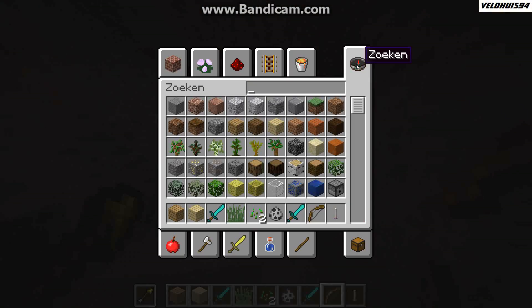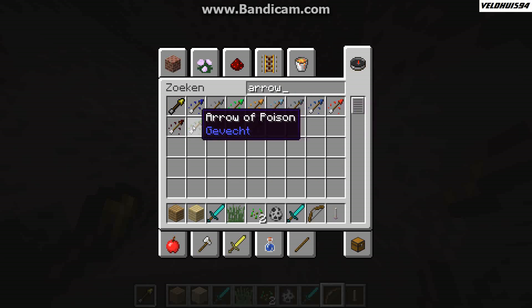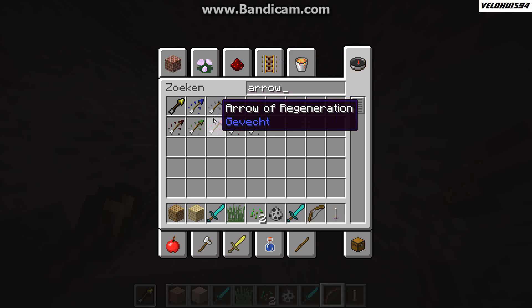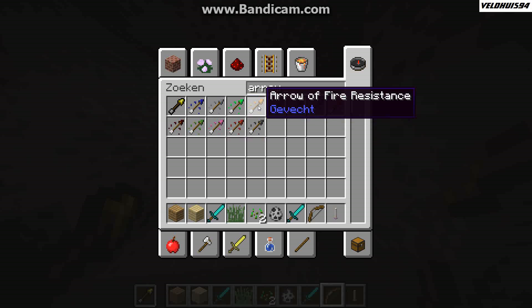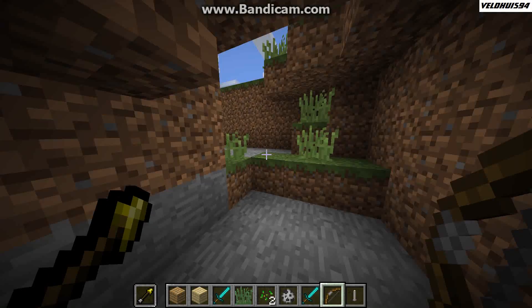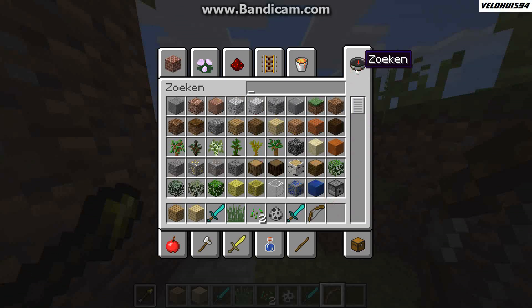But that's not all — you can also now have arrows with potion effects. You can simply apply these to a mob: negative effects, shoot through a mob and they will have that negative effect so you can kill them easier. Or you can have an arrow with a positive effect and shoot it on yourself so you get that positive potion effect.